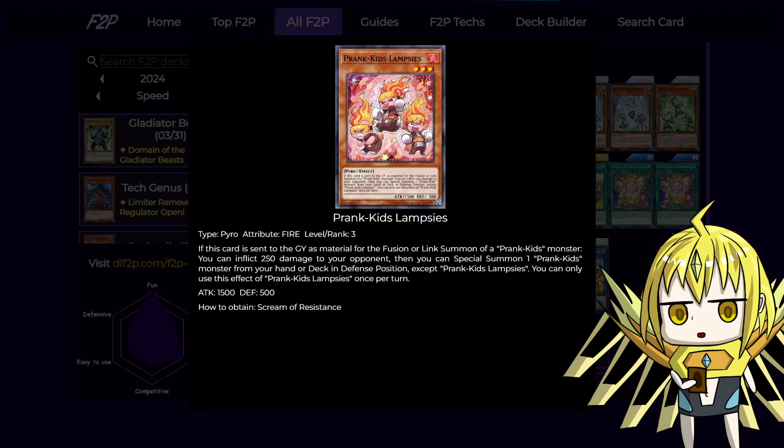Next, we have free copies of Prank Kids Lamp — he's the fire one. It does a little bit of burn damage which can come up in a really long grind game to slowly burn down your opponent. And if your opponent is playing a deck like Cosmo, which burns a lot of life points, you can also kind of win the game using this effect alone.